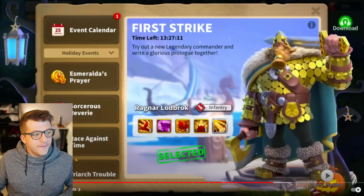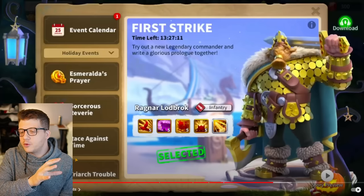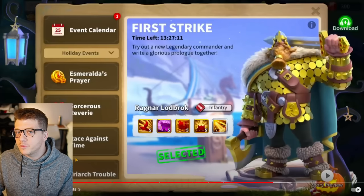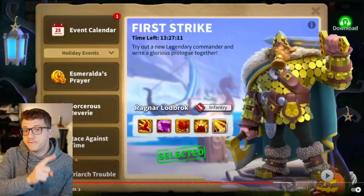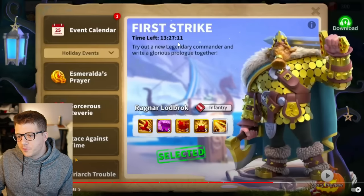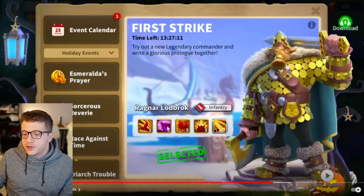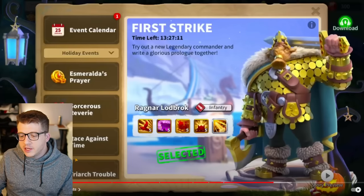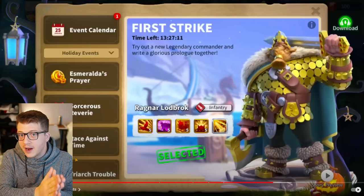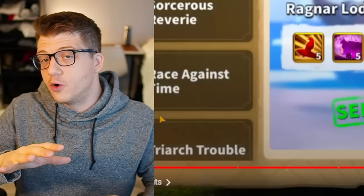In the Halloween update, you can see the spooky jack-o-lanterns. There will be an event called First Strike that will temporarily unlock Ragnar Prime for you for free for the duration of the event — looks like it'll be about a week. Ragnar will be fully expertise during this trial, so during the First Strike event you'll be able to try out Ragnar Prime for free at level 60, fully expertise.